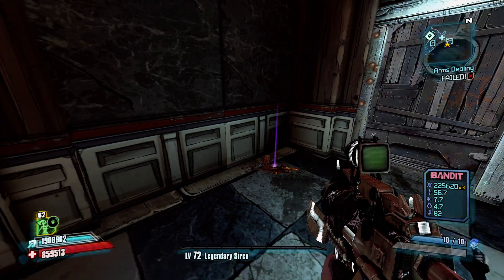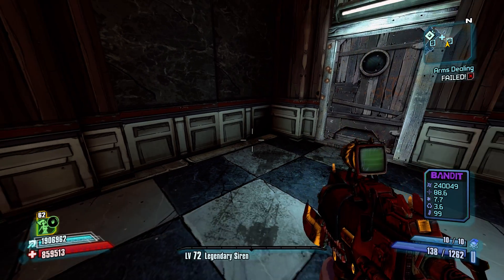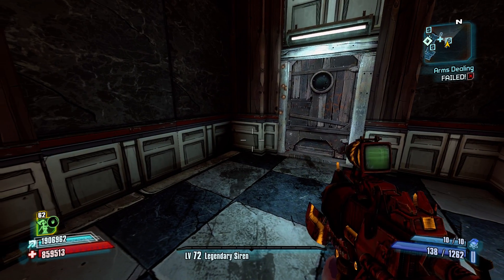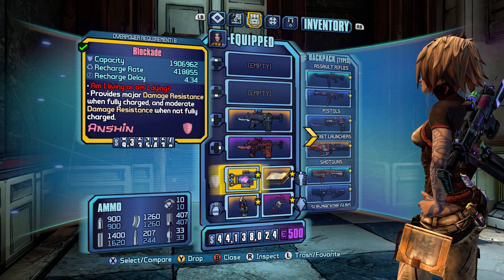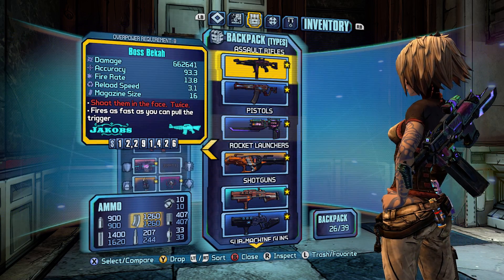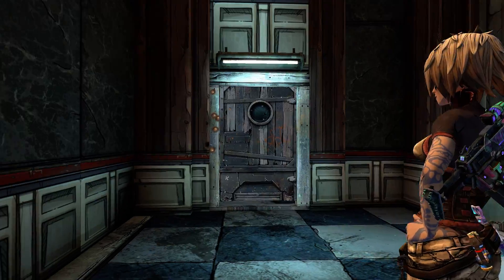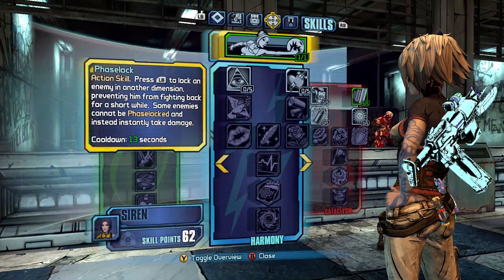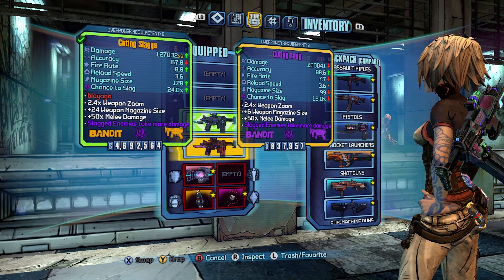All Bandit guns kind of get that — 114, 138. Those big mags get really big with skills that boost that. Not really doing damage comparisons here so much, but stat-wise it's great. It's an awesome Slagging tool.